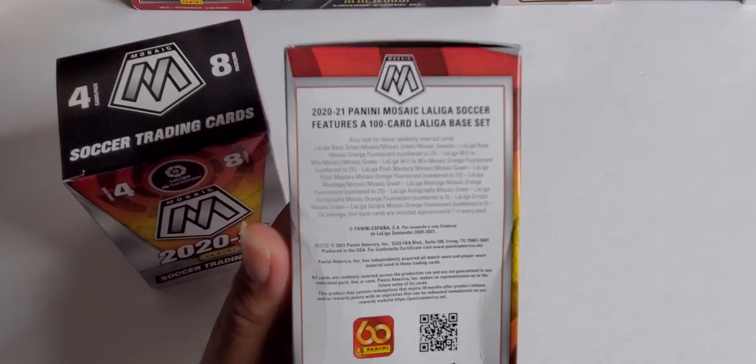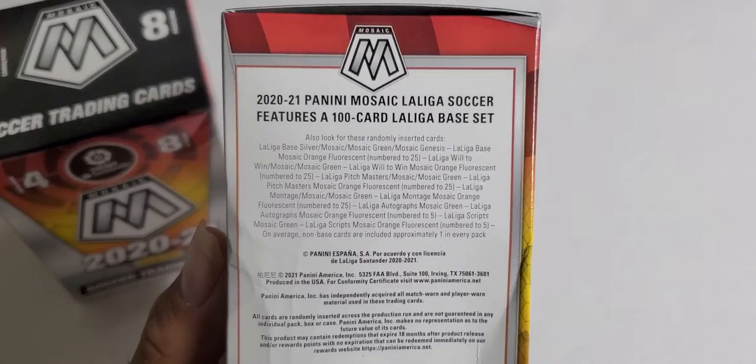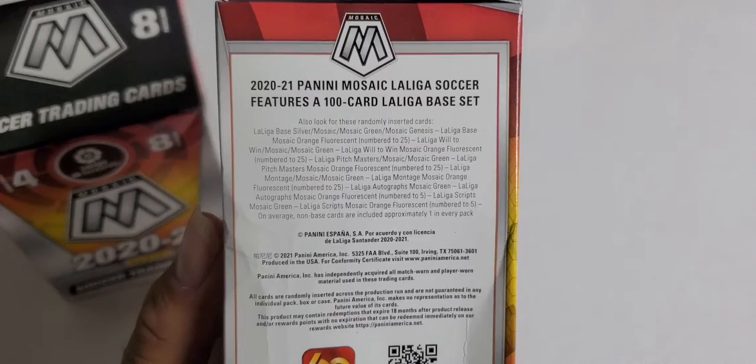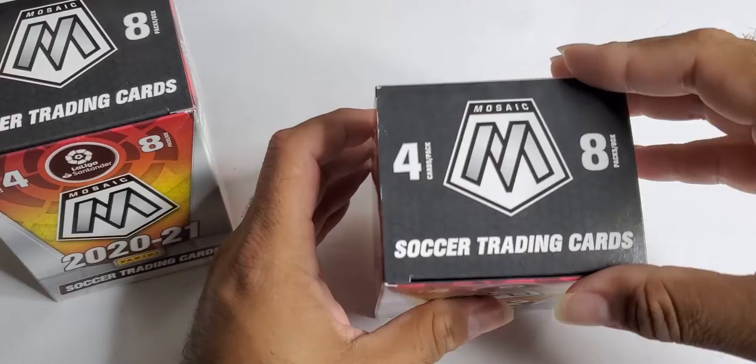Okay, there we go. You get numbered cards up to 25, I see autos, La Liga autos, mosaic green — so we can find some stuff in here. Let's get into it. You got eight packs in each box, four cards in each pack.